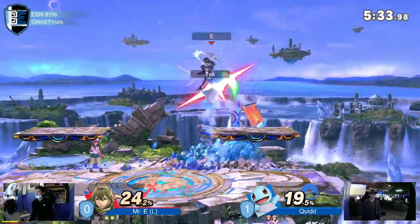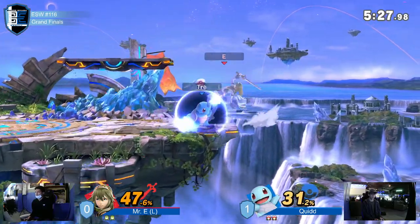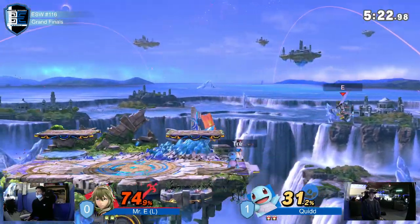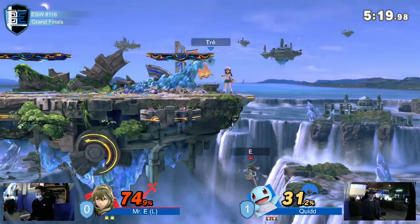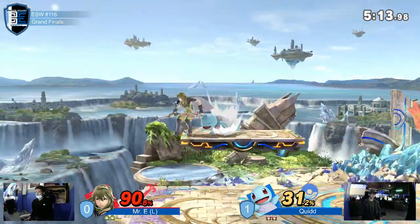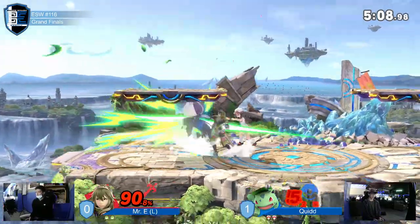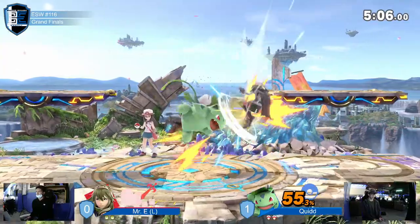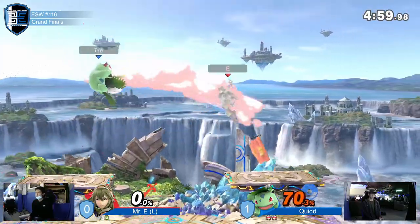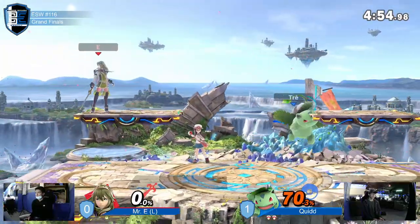Going down here — Squirtle's racking up all that damage. Your Squirtle bread and butter gets you 50% or whatever you need. Will we see an extension? Mr. E still has a jump. His recoveries have been just beautiful literally all tournament — he's so good at saving his double jump. He's very good at reacting and understanding what Quid will do offstage. Oh, the back-end — he missed the DI. He definitely could have lived. You should not have died from that.